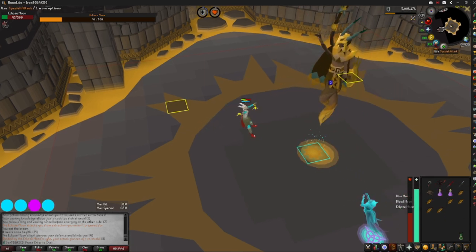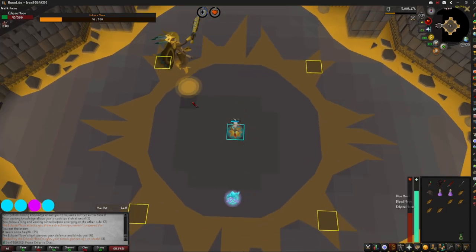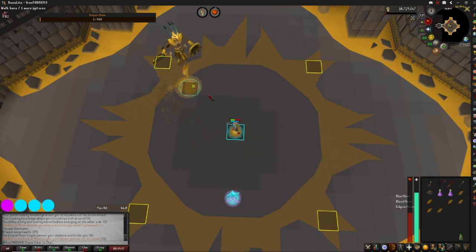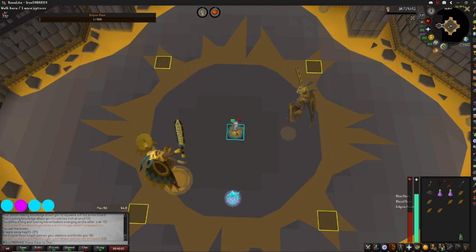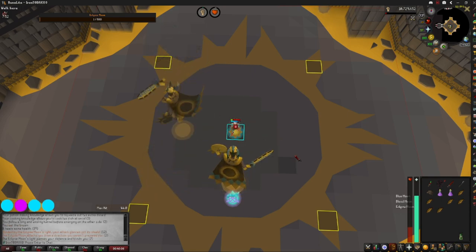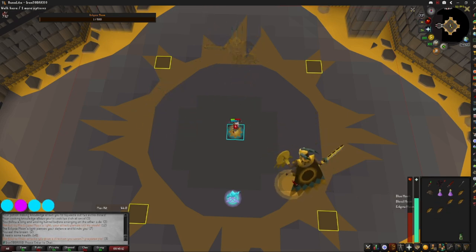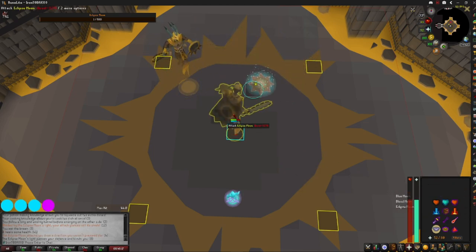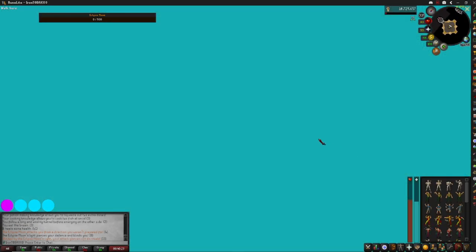I didn't even use any special attacks either. Here we are in the clicky phase again, so I'm going to put Dragon Axe out. Just click the tile he spawns on. You cannot kill him in this phase — I'm constantly hitting zeros while he's chipping me away. But if you get him down to 1 HP, your first hit after the phase should take him out. There we go. Cha-ching.